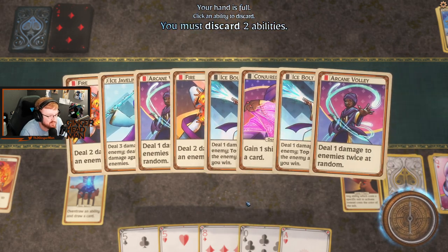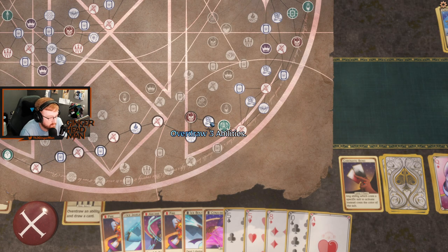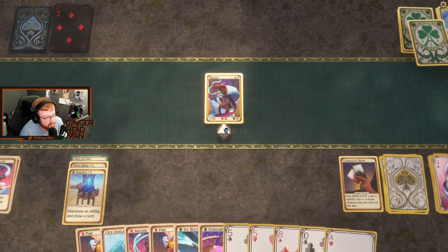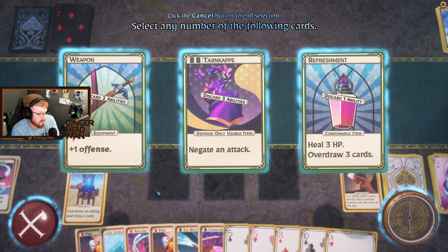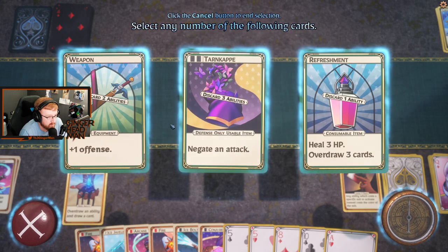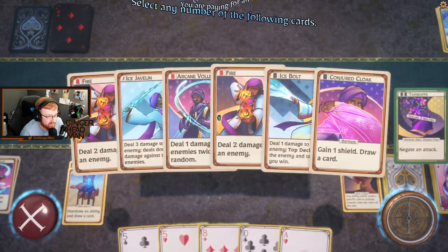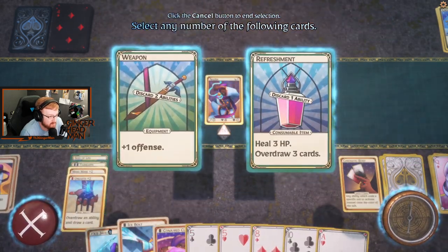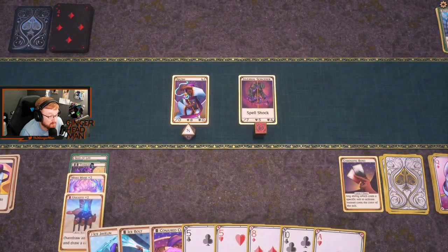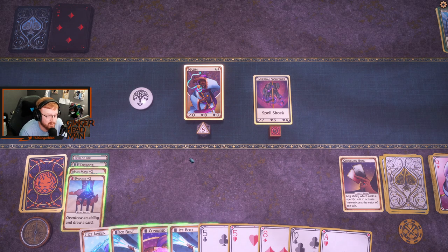I am curious to know. Let's drop an ice bolt and a volley. Like this is kind of what I was getting at — this isn't a consumable, so for two spades we negate an attack. Like that's really good. I'm willing to get rid of a couple cards for that. That's a really good card for us, because we have such a low defense — if we run into a situation where we're fighting an enemy that's hitting us with pairs we just can't beat with two black cards.